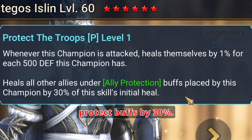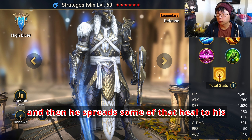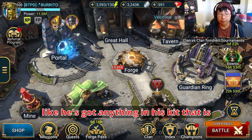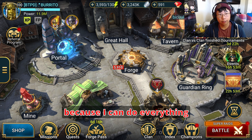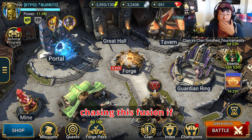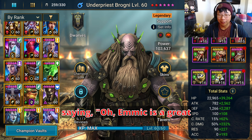And then shield on this champion, proportional to his defense. He's got decent stats there. Four turn cooldown — I can see him using that in Hydra as well. I'm very Hydra-focused, so everything I think of is pretty much Hydra. It looks like this is a healing ability: heals by 1% every time he's hit for every 500 defense the champion has, and then heals all allies under ally protect buffs by 30%. So he gets attacked, he heals himself, and then spreads some of that heal to his friends.